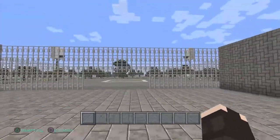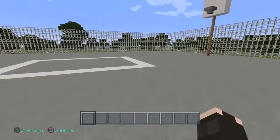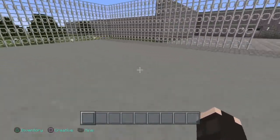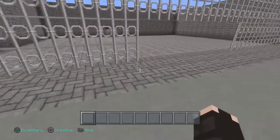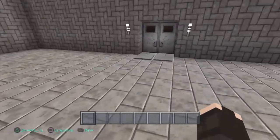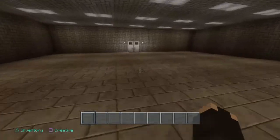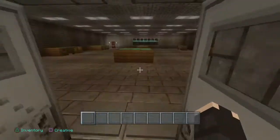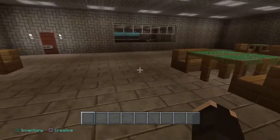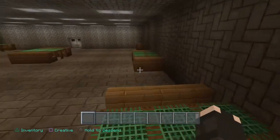You've got that side where the prisoners could go hang out or play basketball. And then all the way down here you've got the cafeteria where everyone could go to eat.